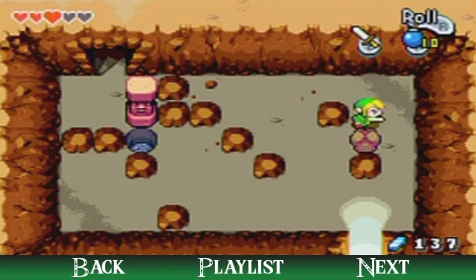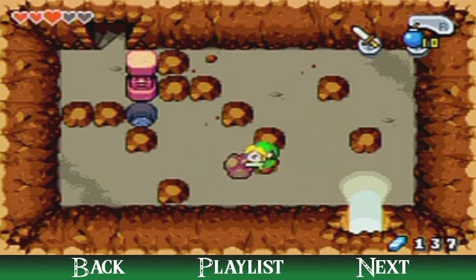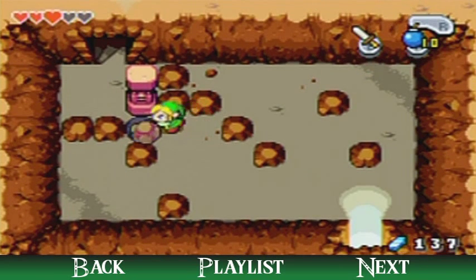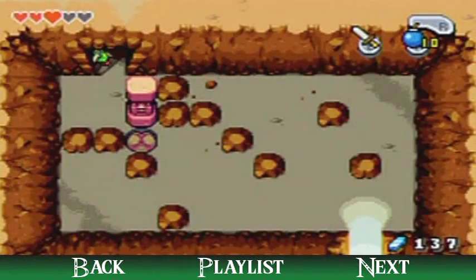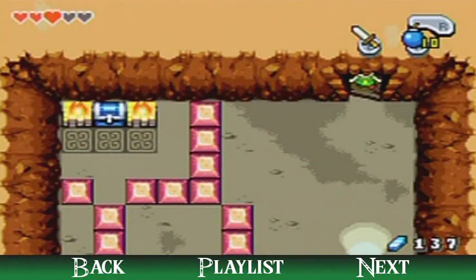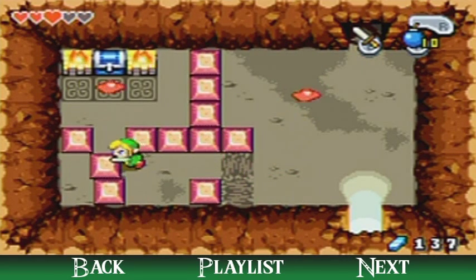Another puzzle. Remember: do not push the boulder into any corners or against any walls that you cannot push away from, otherwise you're going to have to reset by going in and out of a door. Here's something interesting — you can't go back because that statue is in the way, but you can pull the statue. My memory is not failing me today — I'm sort of shocked.